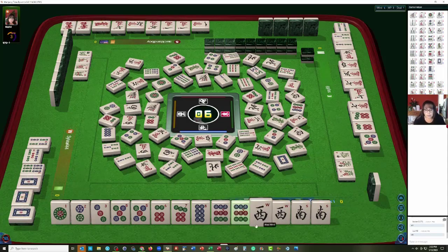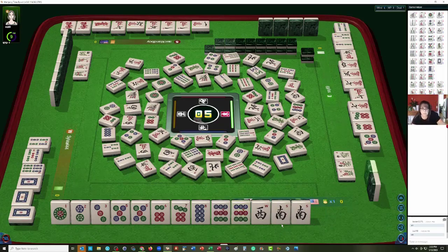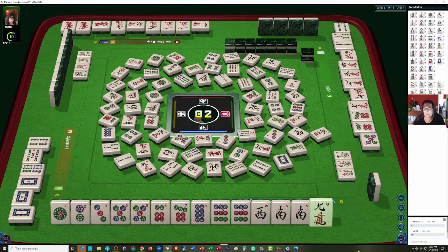All the norths are out, so our hand is kaput — it's not viable at this point. One thing we could do: let's discard the west wind. We have one, two, three characters and one dot — one suit, seven pair in one suit. But we have three discards and only one more pick, so there's no way we can win this game. Nobody wanted the west, so let's discard that west wind.